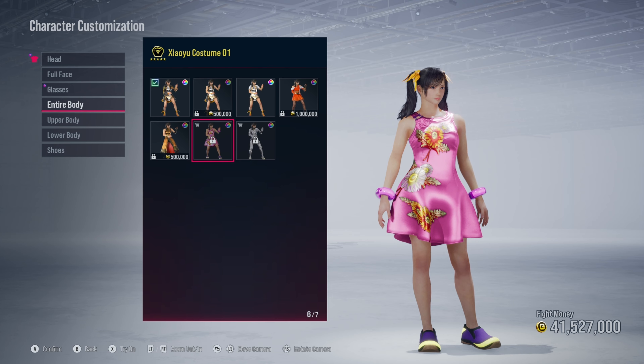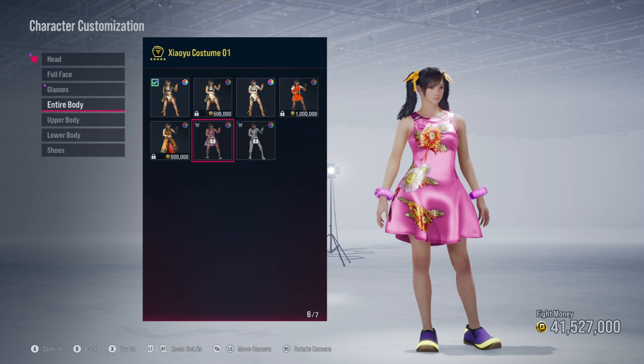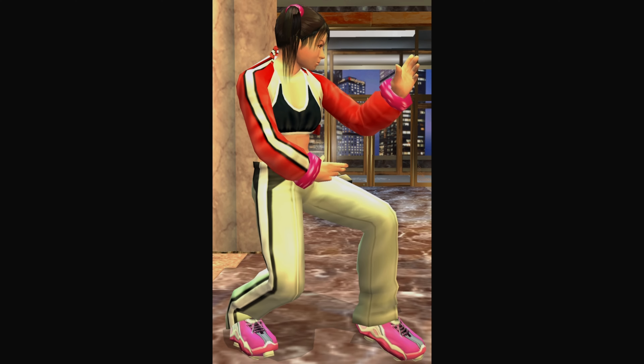Ling Xiaoyu already has an outfit in the shop from Tekken 4, and it's an amazing look for her — Bandai Namco did a great job bringing this outfit to Tekken 8. And if it wasn't that outfit, a tracksuit-style outfit would also be an amazing choice, giving off casual vibes.